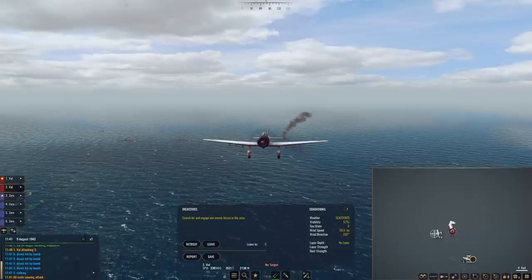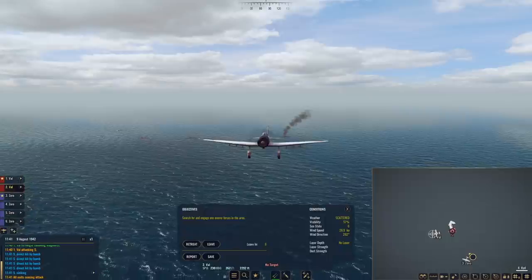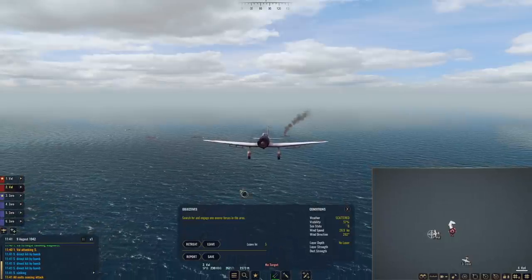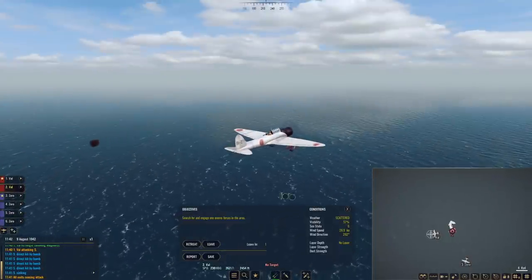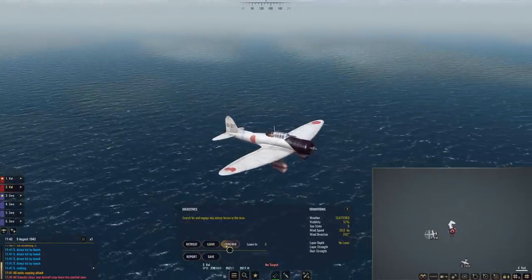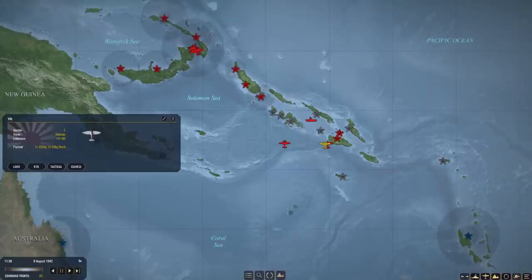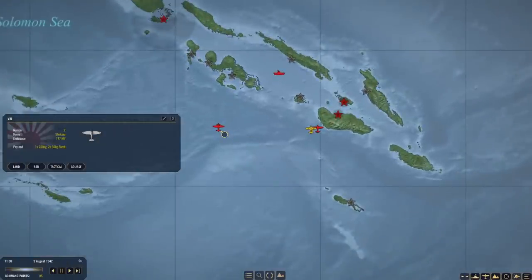They could try to sink my carrier. We haven't seen their strike aircraft yet. I might actually be outside of their range for their strike aircraft. We didn't lose any aircraft in that strike. We sank the last enemy merchant. I guess they could try to sink my carrier with their surface ships. The question is now: where are their carriers?